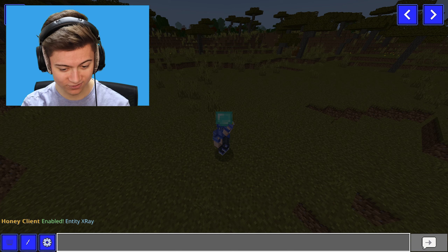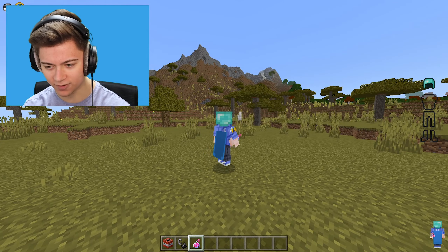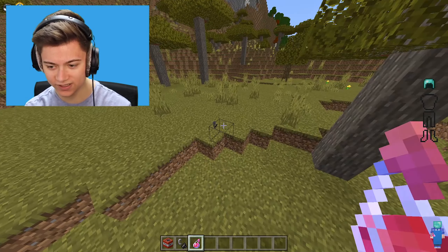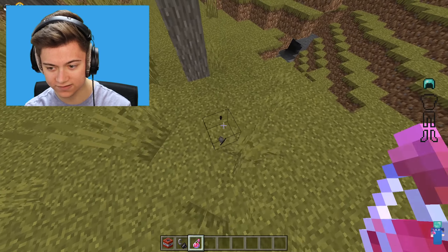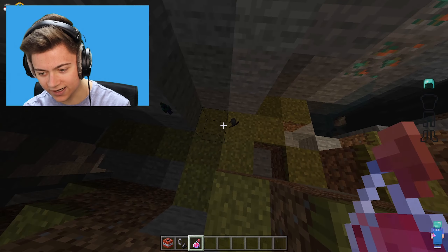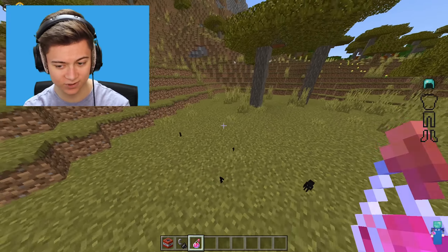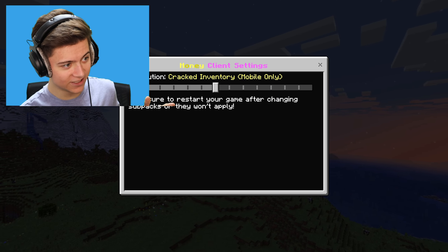Next up is Entity X-Ray. This gives you actual x-ray vision — you can see inside your Minecraft world and it works on players and entities too. That skeleton over there is under the ground, and there are more skeletons as well. You can literally see them through the terrain, which is crazy.